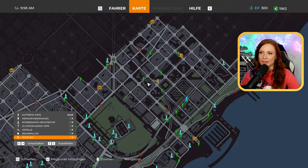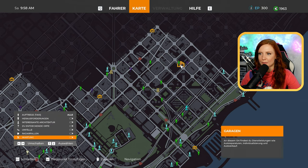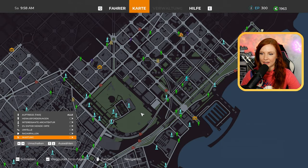Hier sehen wir auch schon unsere Karte. Überall wo diese kleinen Männchen sind, das sind die, die auf ein Taxi warten. Wir haben hier unsere Garagen. Wir haben diverse Punkte, Sehenswürdigkeiten, die wir uns angucken können. Hier sehen wir auch schon Radarfallen – das ist zum Beispiel auch in diesem Spiel wichtig, wirklich wichtig, dass wir auf eine korrekte Fahrweise achten, mit Blinken und natürlich Geschwindigkeit. Wenn wir von der Polizei erwischt werden, kostet uns das zum einen Geld und zum anderen auch XP-Punkte. Wir wollen ordentlich leveln.